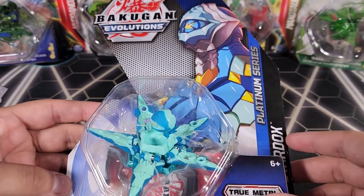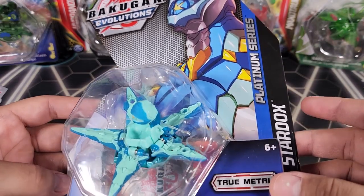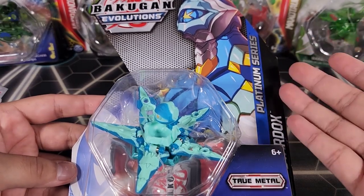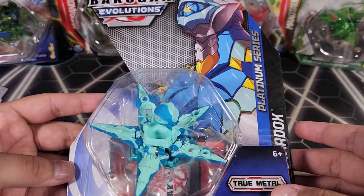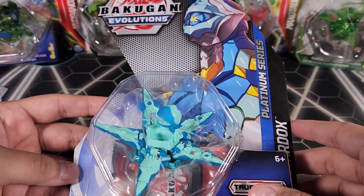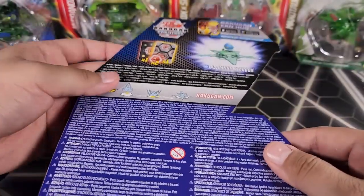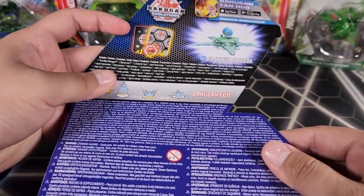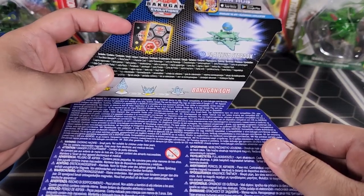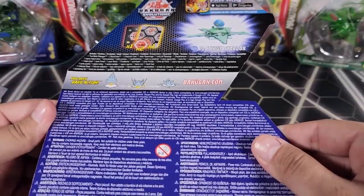Here we have a Bakugan Evolutions product — it is a Platinum Series Aquos Stardox, so it is a Geogon but it's a Platinum Series Geogon, which is pretty cool. I don't think I've opened a Platinum Series Stardox before, so this might be my first one. Let's take a look at the back and see what it comes with. It says character card but I think it's supposed to be an action card since it is a Geogon — a gate card and two Bakugans.